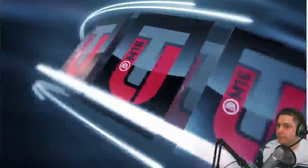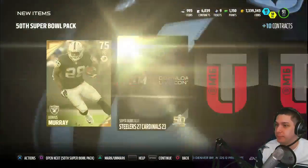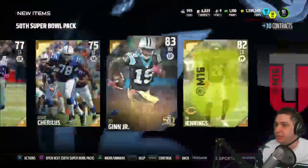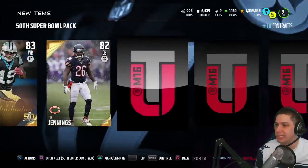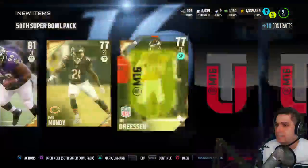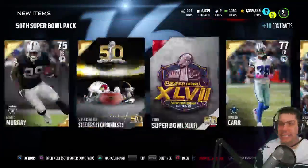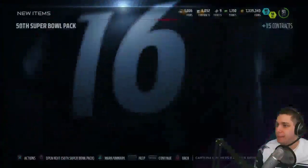Let's continue on here. If I get Charles Woodson I'm gonna go crazy — that would be awesome. Another Super Bowl patch would be great. We get a Ted Ginn Jr. I don't think he's quick enough and this isn't an upgraded version of any of his previous cards, so hopefully we can get something else. It would be great to pull a Super Bowl elite card, but I don't know if it's gonna happen.